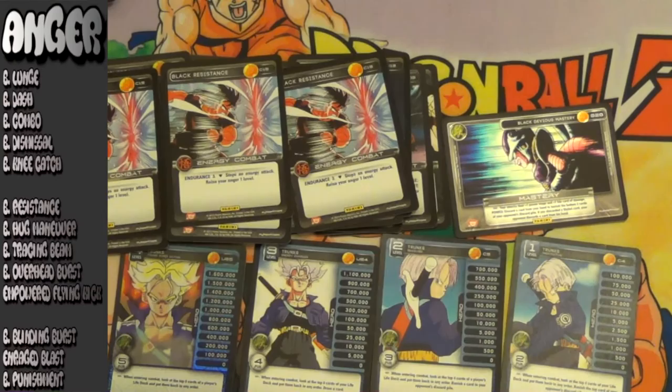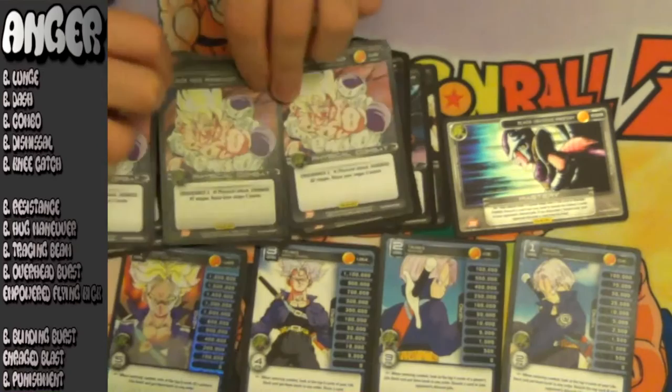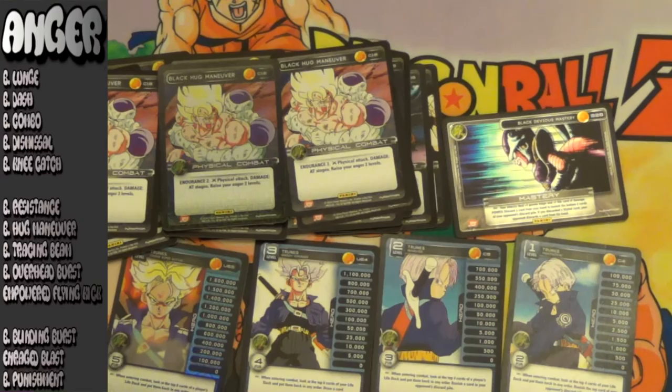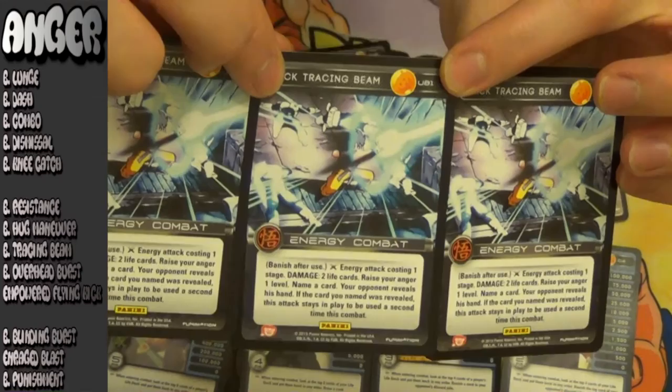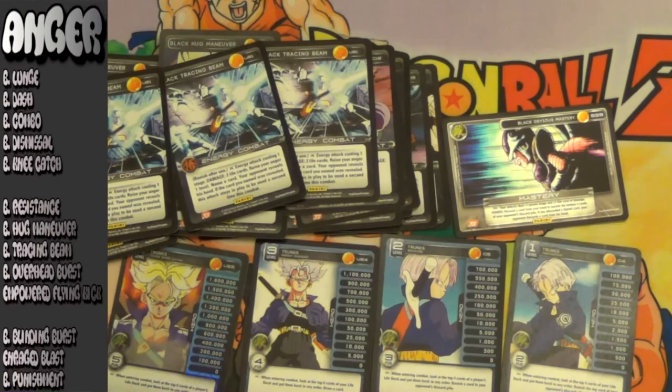Next up for tier 2 anger: Black Hug Maneuver. This card is just a standard AT physical that gives you two anger and has two endurance — really solid. Can't go wrong with this attack, and if you're trying to win by anger, every card that gives two anger is just really valuable. Next up tier 2 anger, a new card from set 3: Black Tracing Beam. This card is one for two — so one for three and one with the mastery — but if you manage to name a card that's in your opponent's hand, it does stay on the field to be used again. It's a two anger card — just not immediate anger — but it's two energy attacks, double dipping in your mastery. This is a really good card that I haven't really gotten the chance to test out yet.